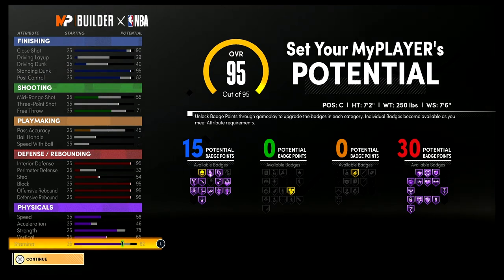Your physicals at 99 overall with the Gym Rat badge are going to be 66 for speed, 54 for acceleration, 86 for strength, 73 for vertical, and 90 for stamina.